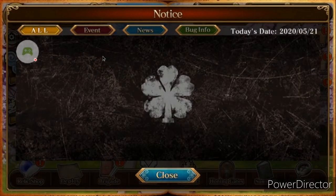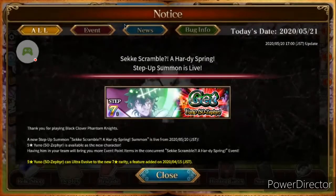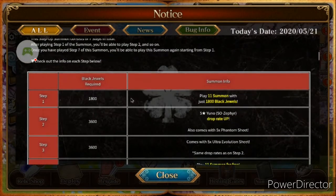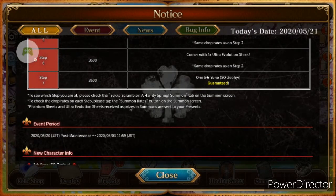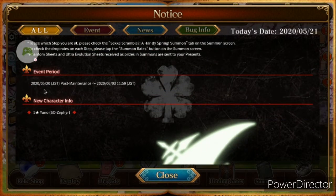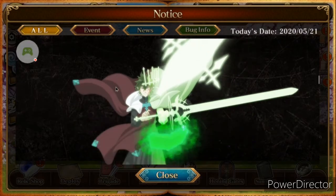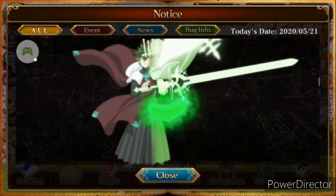We've got the Yuno Zephyr — or Zephyr Yuno — in the game now, which is up there with the Yuno and Asta anniversary unit. I had half-pulled that if you haven't checked it out already, go check some of my previous videos. They released this new banner for him — it's the same step format, step four is free. I'll do step one in this video. The event period to try to get him is from 2025 to 2603, so you've got a couple of weeks to try to get him.